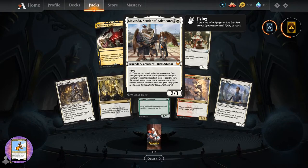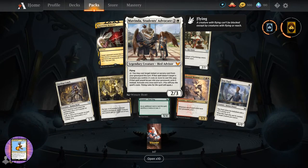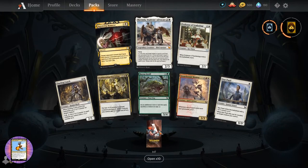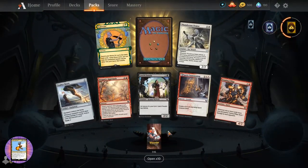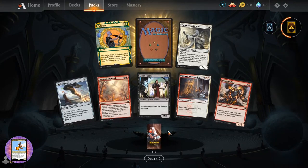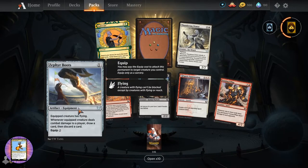So you can bring back instant sorceries from the graveyard targeting your own creatures - that would be nice with some combat tricks. And Uli Boy says 'I want to pull that weird Faithless Looting from my first pack when I get around to buying some.' Yeah, that's a bit of a meme card at this point.